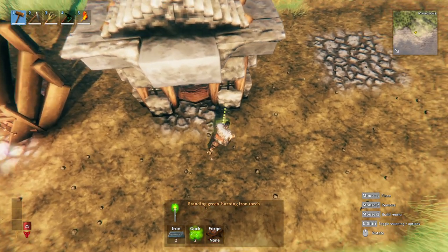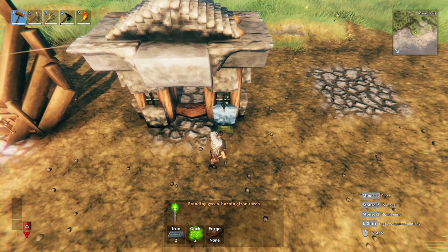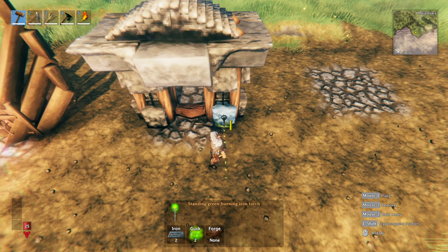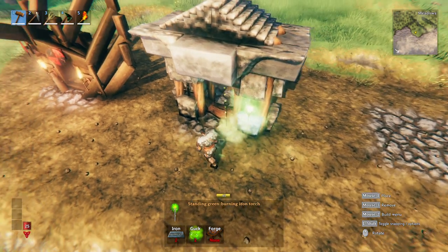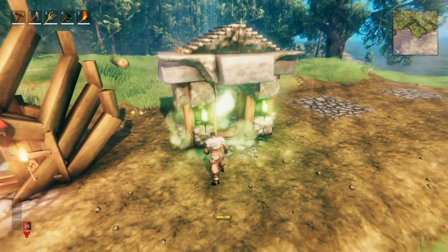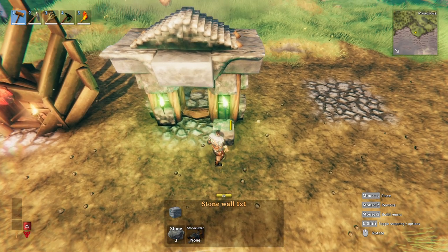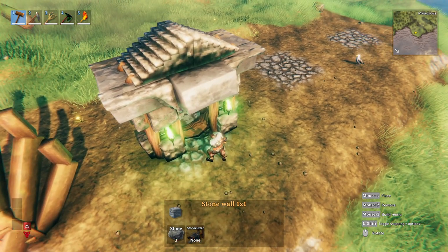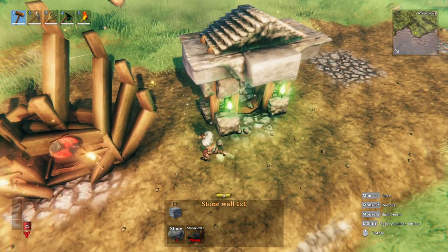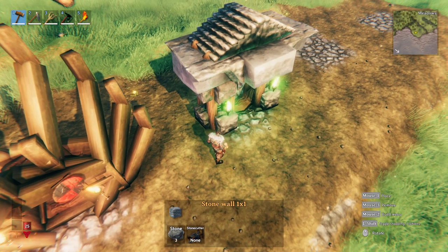What I also like to do is bring in some of those green burning iron torches. I'll do my best to clip them into the stone right here — put one on each side. Sometimes I might re-situate the stone just to make sure I get it clipped in the way I want.